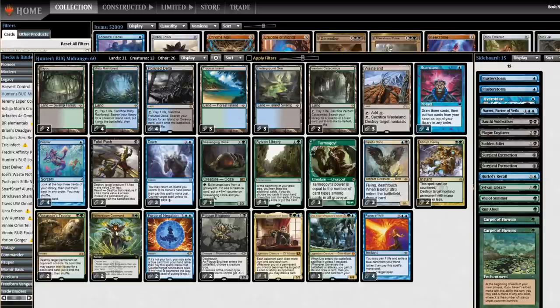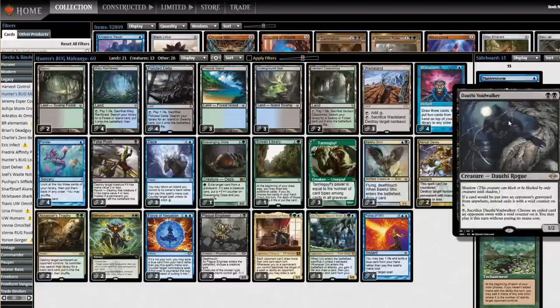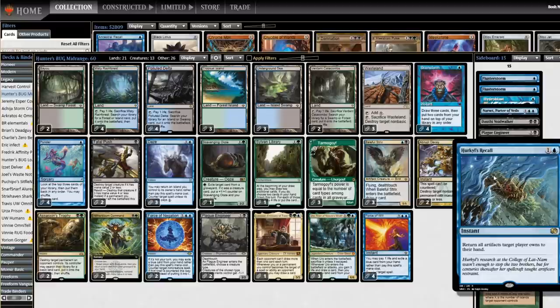That's the card we're really test-running here. The rest is pretty standard stuff in the sideboard. I have a Dauthi Voidwalker because I wanted to try it. Hunter had a second Scavenging Ooze in the board, and Voidwalker serves a similar function — it's not quite as good at playing catch-up as Ooze, and it's not going to come in during fair creature matchups the way Ooze would, but it's a new card and I want to take it for a run.